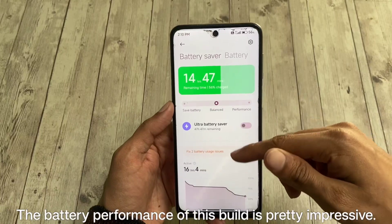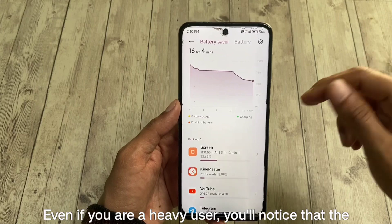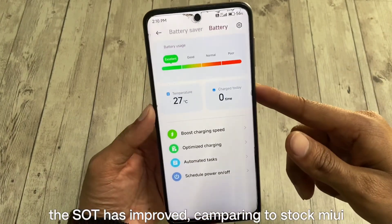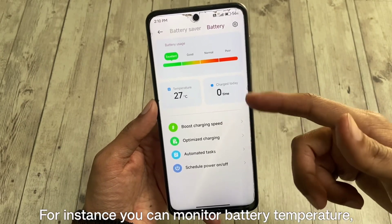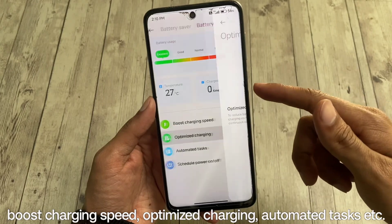The battery performance of this build is pretty impressive. Even if you are a heavy user, you'll notice that the screen-on time has improved compared to stock MIUI. Plus, you get many battery health related features — for instance, you can monitor battery temperature, boost charging speed, optimize charging, automated tasks, and more.